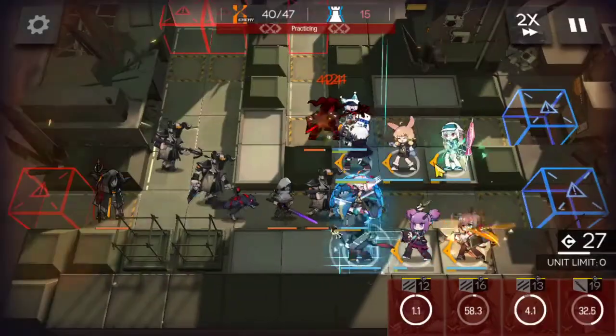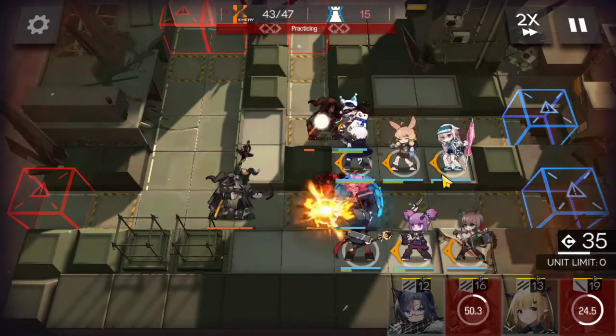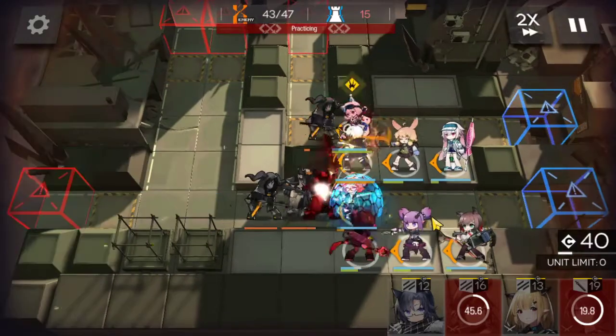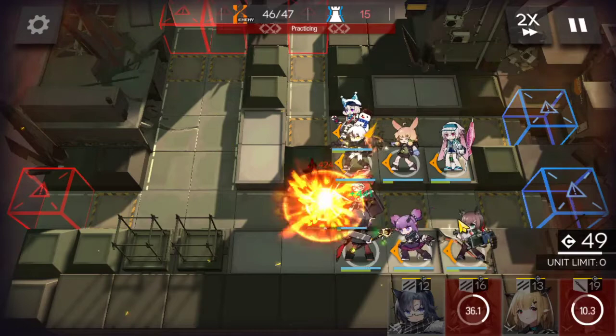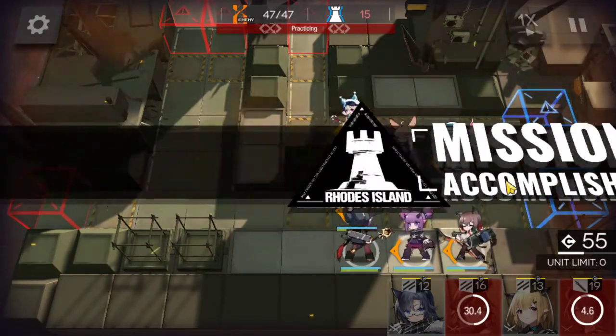And then we can put Hibiscus to wrap it up. We've got a billion heals, no problem. We have Fang, Vanilla — if we need to replace anyone, pop Adnaciel, and we should be good to go. Last mage, he's going to go down. Easy peasy, guys.